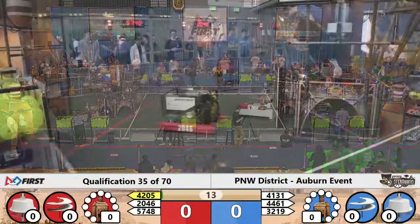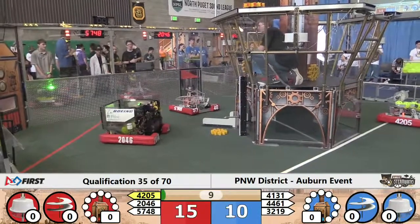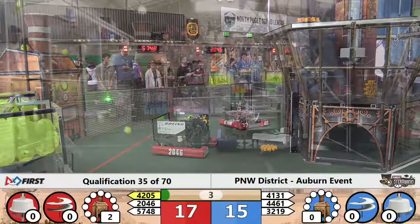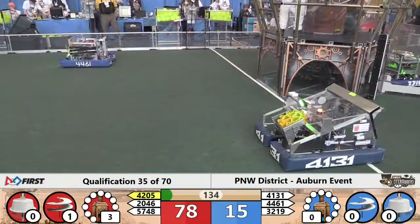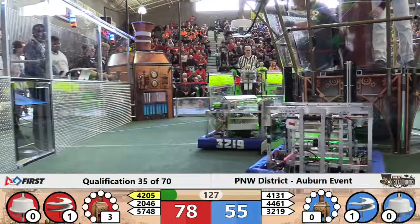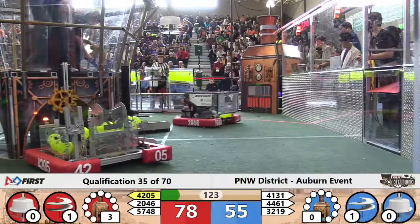This blue alliance includes two of our top three ranked teams so they could have action. 2046 tries to deliver a gear but loses it. Now they're going to send some fuel towards the boiler — it is connecting high. Nobody able to drop a gear on the lift for blue either. It will be 78 to 55 as a red robot brought a gear in to get that rotor turning at the latest part of autonomous. Nice job by the red alliance.